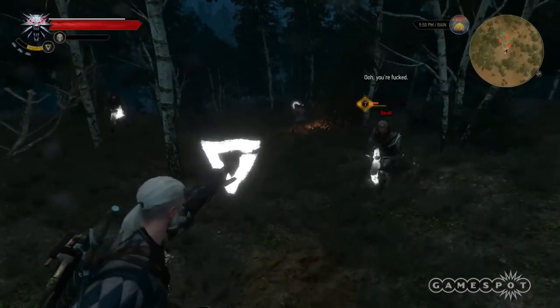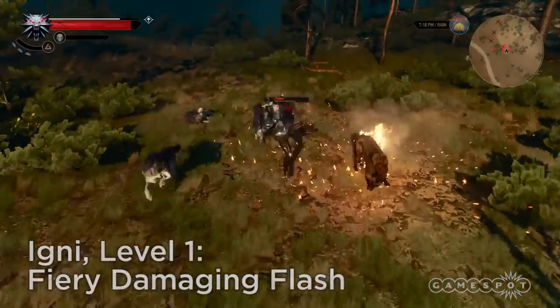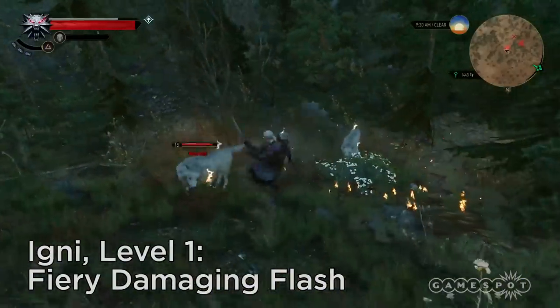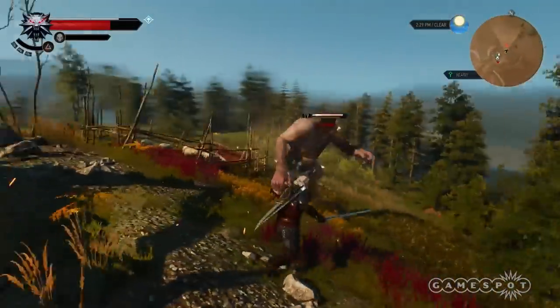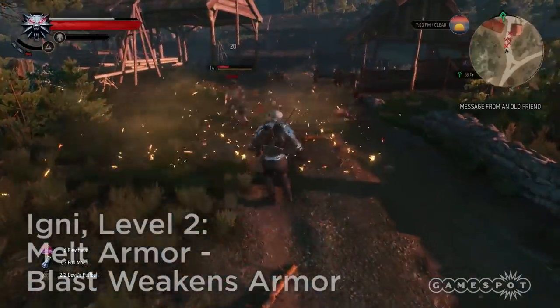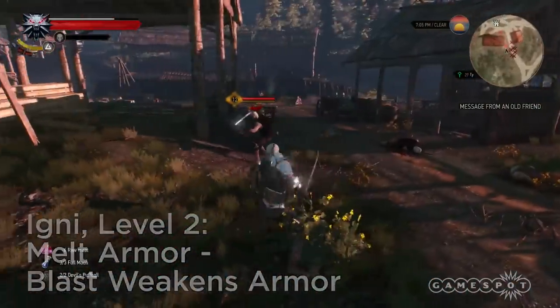And now, let's take a look at Igni. Igni causes you to emit a blast of fire in front of you. Fire is always fun, and this is the best offensive sign at your disposal, effective against almost any enemy you face, with only a few exceptions. Level 2: Melt Armor causes Igni to, well, melt armor — making your victims more vulnerable.